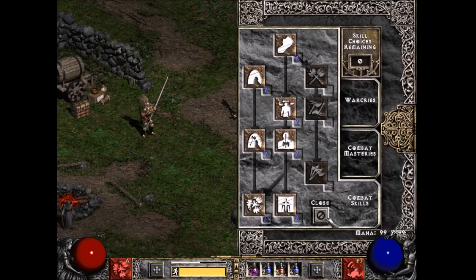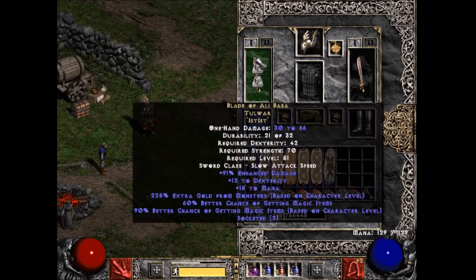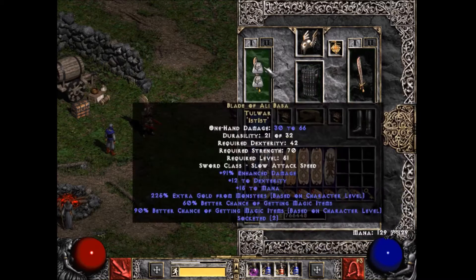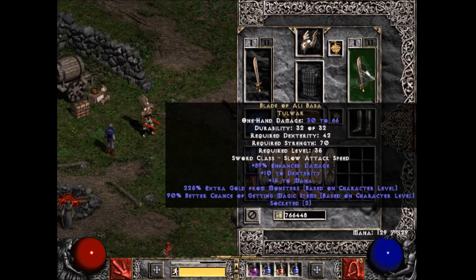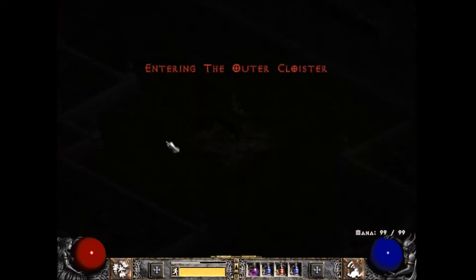On switch I have double listed Blade of Ali Baba — I still need to find two more Ist runes. I made some stuff and used all my Ist and Mal runes, so he's just under 300 magic find. Once I find two more Ist runes he'll be about 350, but he performs pretty well.